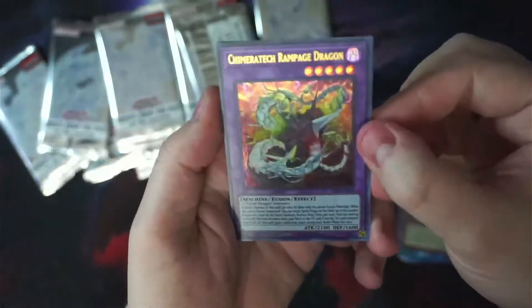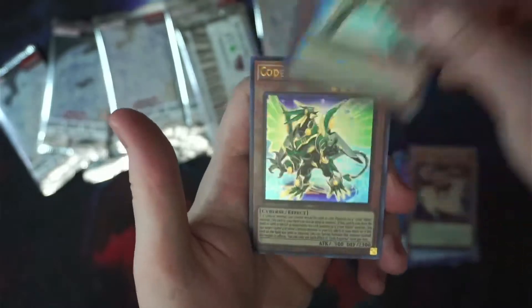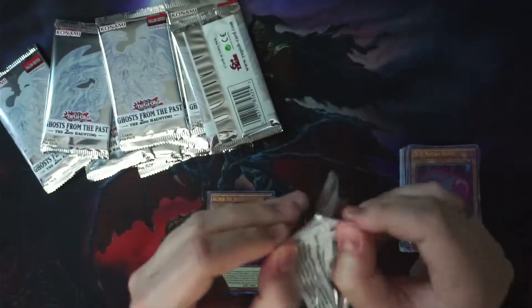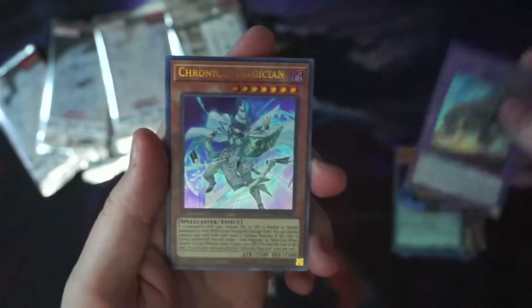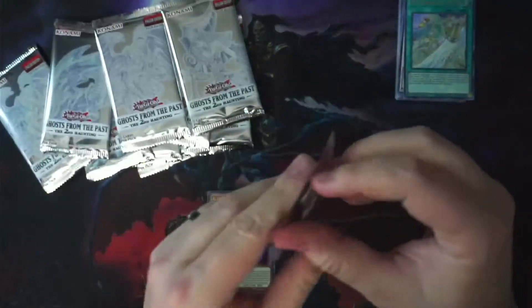A lot of the cards hold value because they're not heavily reprinted — some get reprinted into different rarities, but never to an easily-obtained degree. Because of that, a lot of them do hold their value. All it takes is a new set to come out and synergize with a certain card — even a common from a set way back that you'd never expect to cost money can suddenly be worth something. There's definitely a lot of value in Yu-Gi-Oh depending on where you're looking.